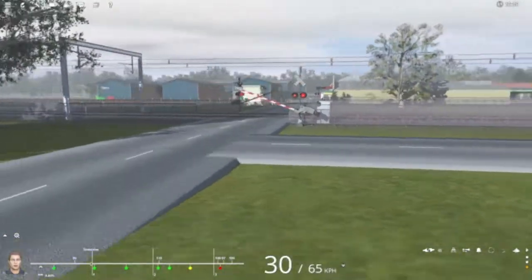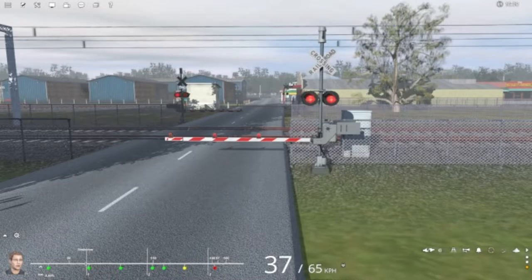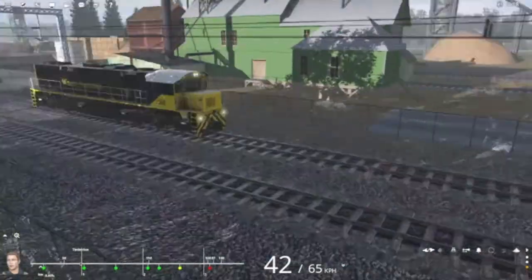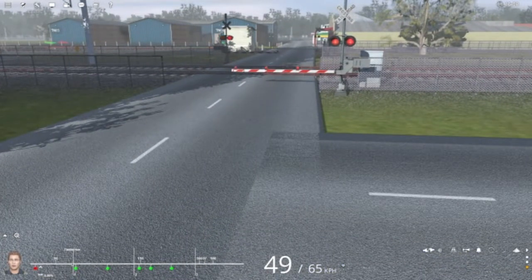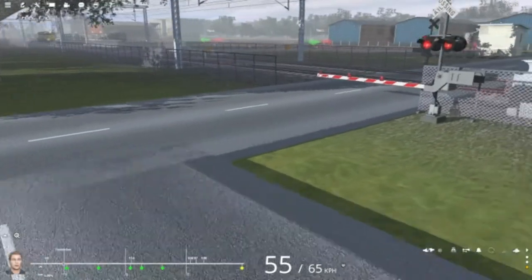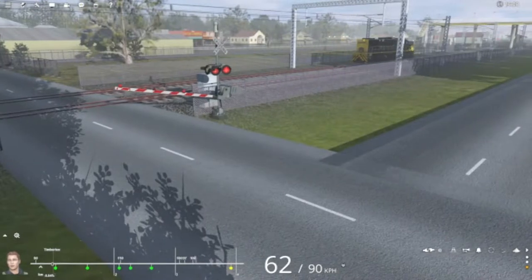I haven't currently got sound set up on this, but as you can see the crossing comes down. Cars don't stop because I haven't added the traffic stopper yet, but the gates go down. The train passes and the gates are still down — I think the gates go up a little too early. The trains pass, and then the gates go up.